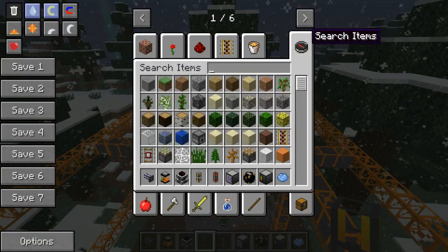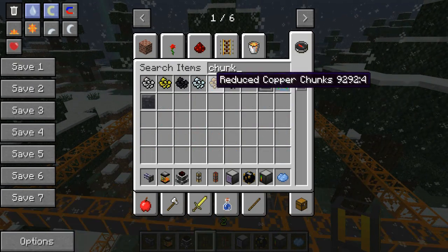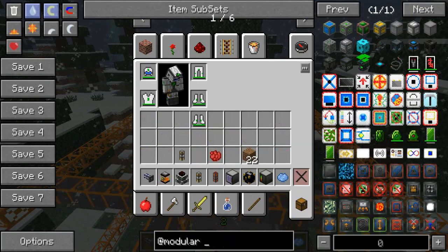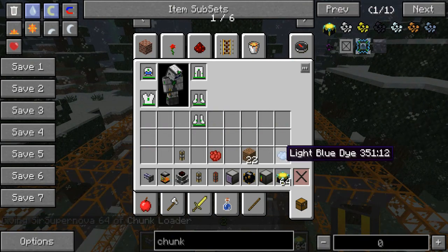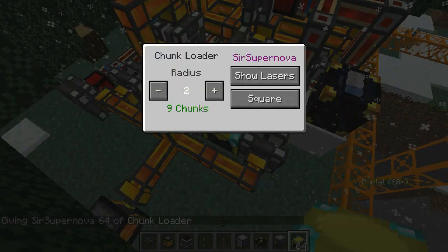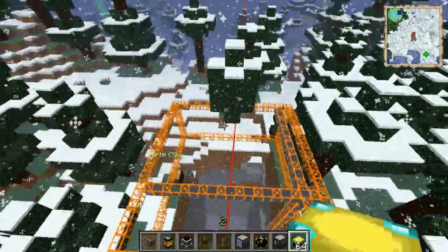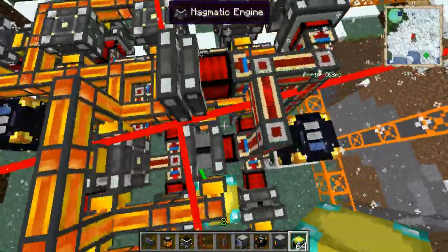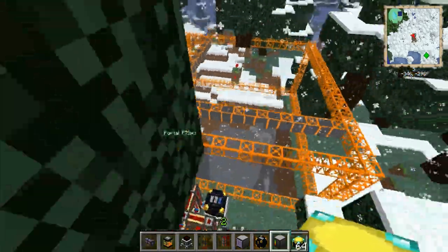The ME system is generating a lot of stuff. I recommend putting a few chunk loaders next to the quarry. Find the chunk loader, use Not Enough Items to find it, and place it somewhere in the center. Set it to around 25 chunks and hide the lasers — that'll just keep the area loaded if you're in the nether or somewhere else.